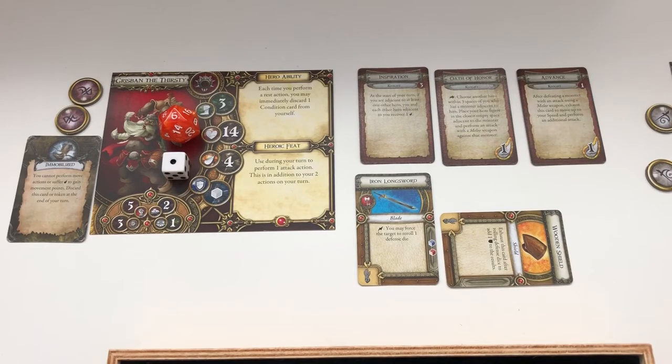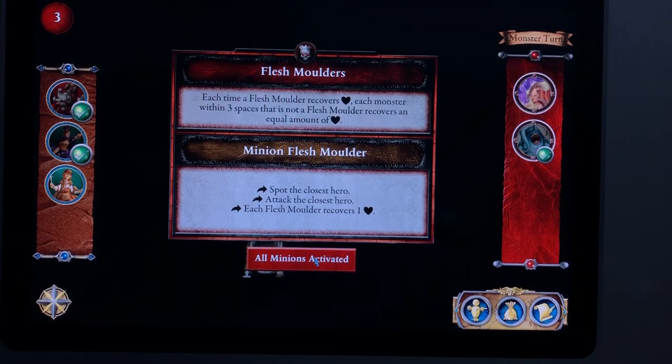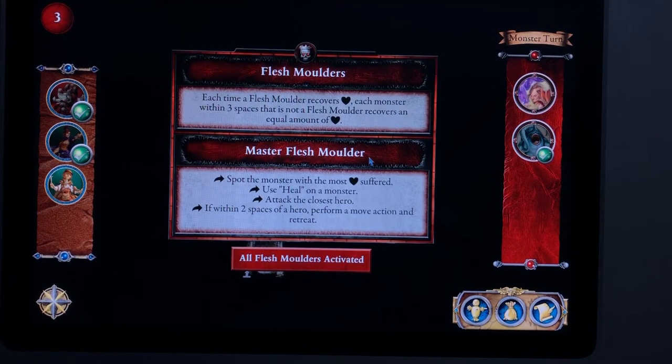Going back to the app — this is the screen I was telling you about: 'mend first, then this, but only if the flesh molder has suffered damage.' All minions activated — now moving on to the master. The master flesh molder ability on top can sometimes change. The master is going to try to spot the monster with the most damage suffered — that's the Marriad. Then use heal on a monster. If that doesn't work, attack a hero. If within two spaces of a hero, perform a move action and retreat.